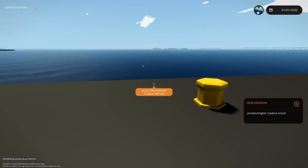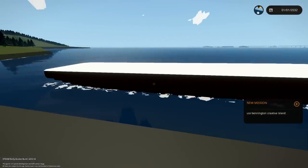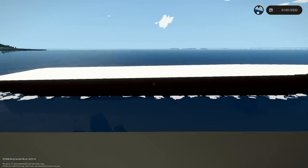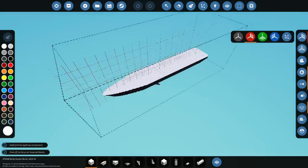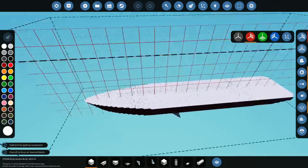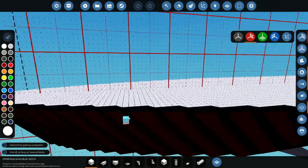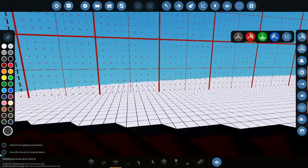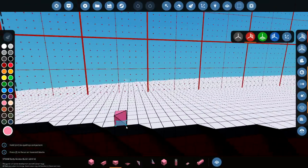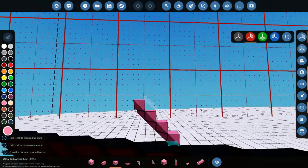Here we go — yes, indeed it floats quite nicely! In fact it floats really nicely, that's good. So let's go ahead and add a little thing to this — I want the front to come up a lot more at the front. So the bit that's gonna stick out of the water is gonna go up quite a bit, and we're gonna make it out of pink because we'll change the color whenever we want to.